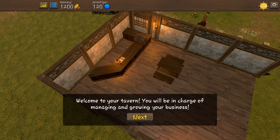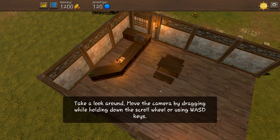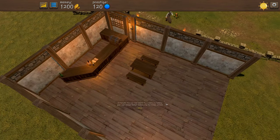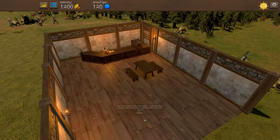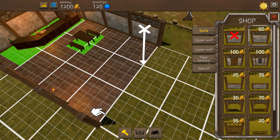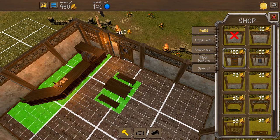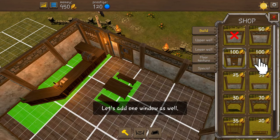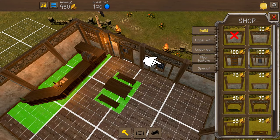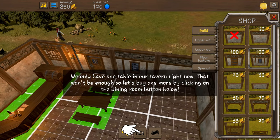Welcome to your tavern - you'll be in charge of managing and growing your business. Take a look around, move the camera. Our tavern doesn't have enough walls, so we need to first grab a few walls and stick them where it tells us, then we're going to get a door and put that where it tells us too. This is just the little tutorial bit at the start. We need a window for our walls to let in a bit of natural lighting.